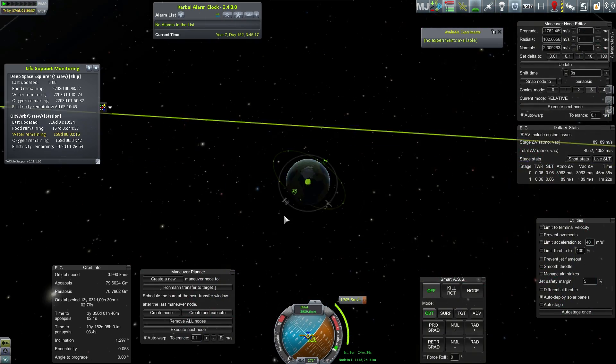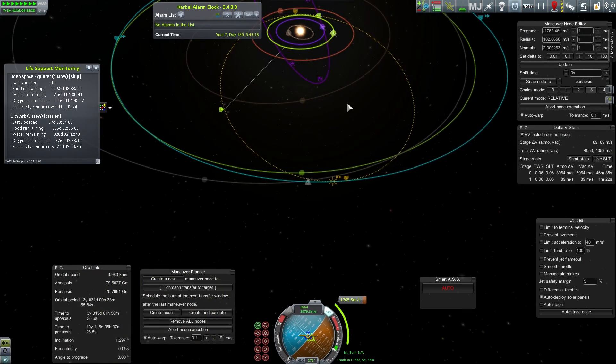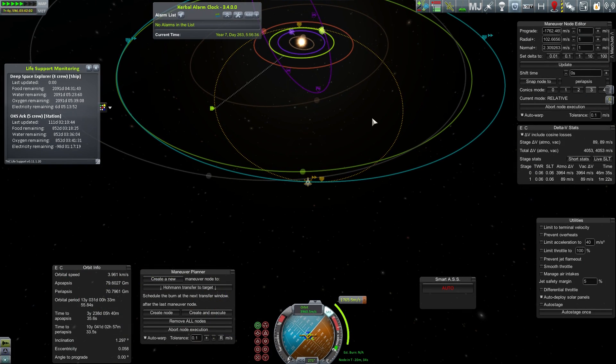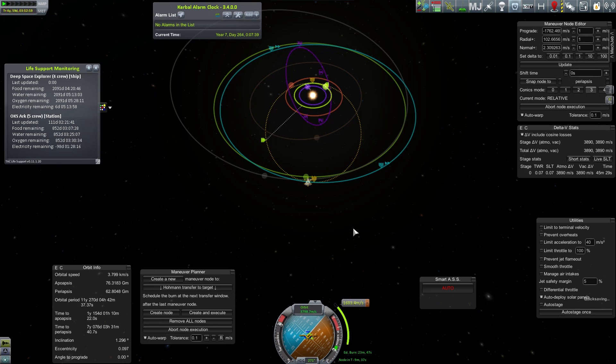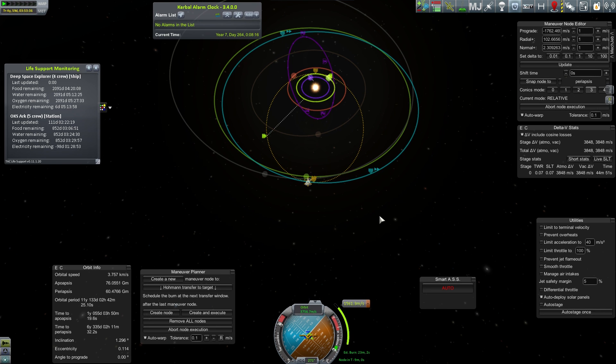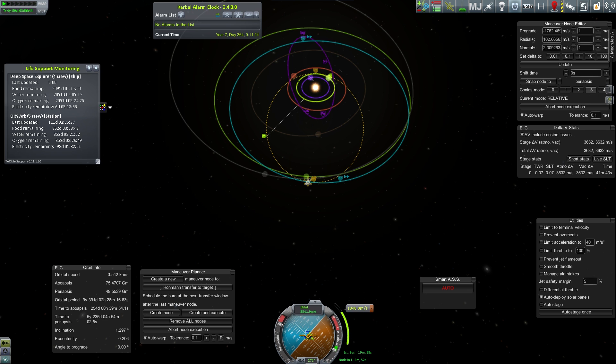I was being told that the arc was running out of food, water, and stuff. I didn't realize that TAC life support doesn't process those things if you're not at the ship, but as soon as you switch to the ship it knows how long it's been running and processes that backlog. So I instantly went from under a hundred food, water, and oxygen to — boom — 850 days remaining. Just switch to the other ship whenever you get a warning and it replenishes.